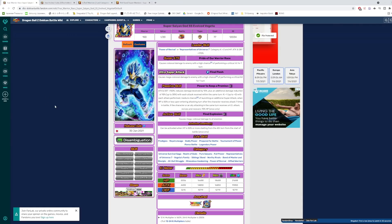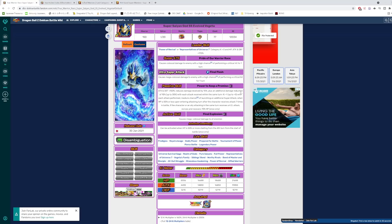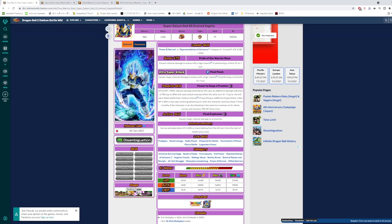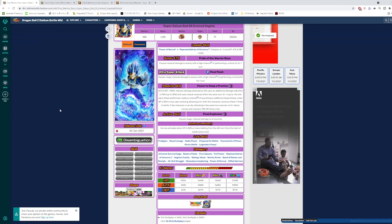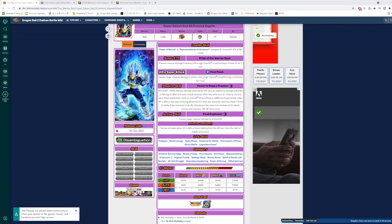That's pretty much it for this Vegeta. He's a very, very powerful card — he's on a ridiculous 13 category teams, his leader skill is really powerful, and he's a very solid unit on any team. He's going to be really good defensively, really powerful offensively, with very little flaws other than the potential key issues we discussed. Hope you guys enjoyed and I'll see you all in the next one.